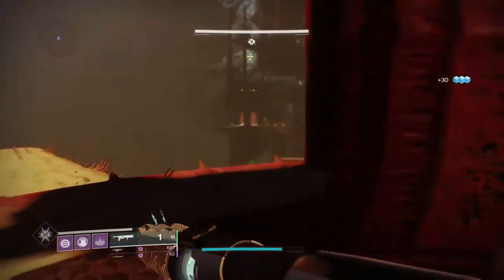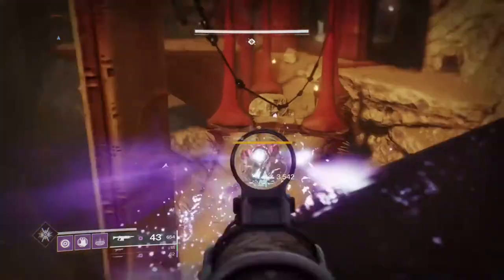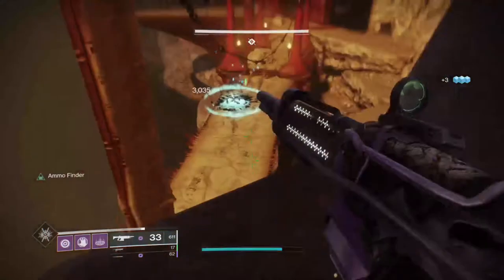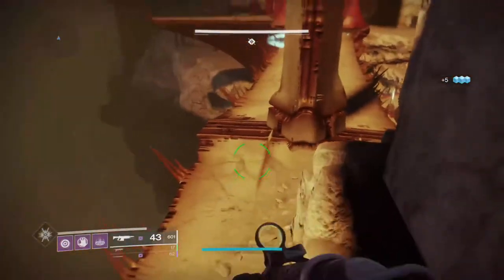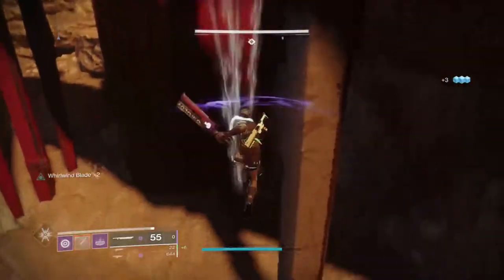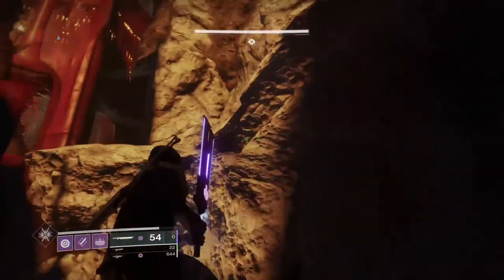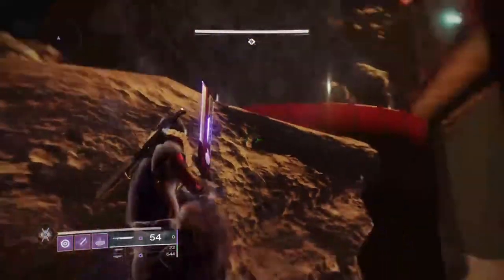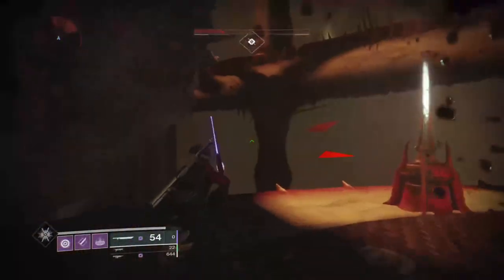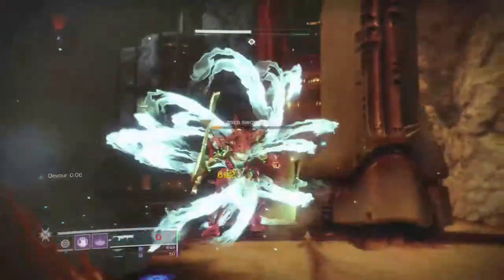Whatever class you're running, focus on healing. For Titan, look at using Phoenix Cradle with Sunspots or a Bubble with high focus on getting your Super back quickly. For Hunter, Invis is super handy — grab things, go invisible, get out. Tether is also good. For Warlock, which is what I used, I strongly suggest Devour on Void bomb tree for most of it. Devour where health matters was what really helped me beat this dungeon. Hunters have Worm Husk Crown for dodging health regen; Titans have Code of the Juggernaut melee, though watch out for Cursed Thrall.